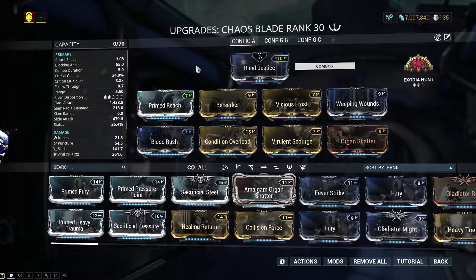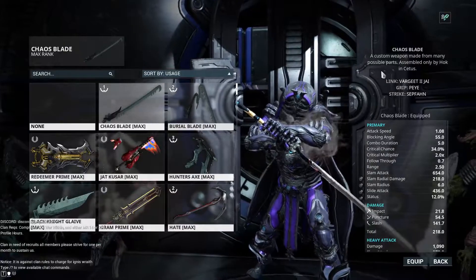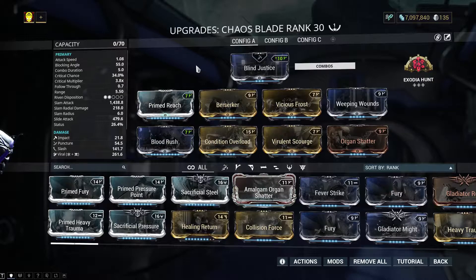My Chaos Blade is probably one of the most powerful melee weapons I have, and it's not even close. These are the parts it's made of. But let's go back to that build - why do I have Exodia Hunt? Very simple.